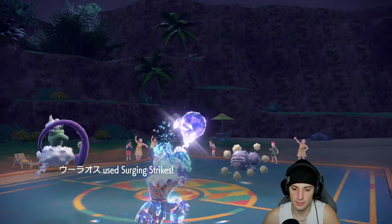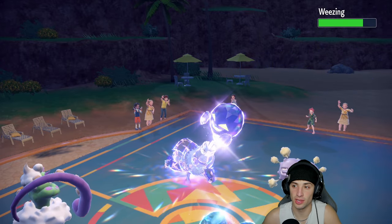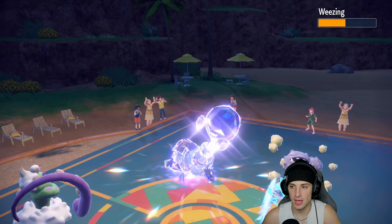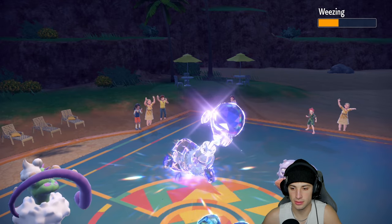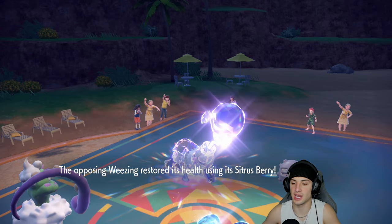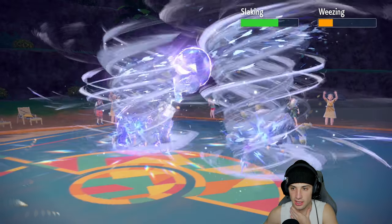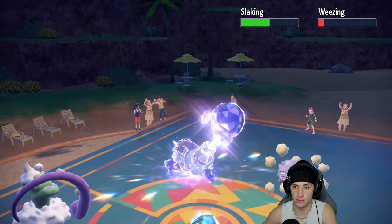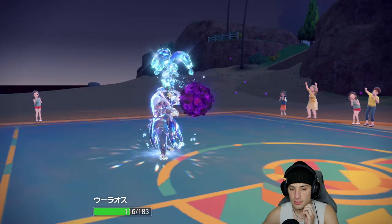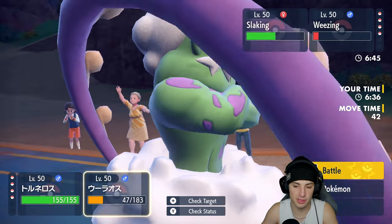How much damage is Surging Strikes going to do on the Weezing slot? Weezing's pretty bulky — probably about half. Then Bleakwind Storm can come in and get some work done. Of course they have a Sitrus Berry, and I think they might protect the Weezing too, since the whole point is keeping it on the field as long as possible so Slaking can thrive. Bleakwind Storm comes out beautifully, gets off nice damage, and Tornadus gets Gunk Shot fired at it.